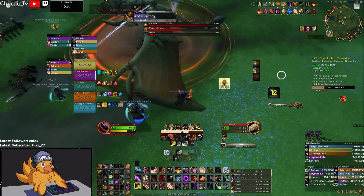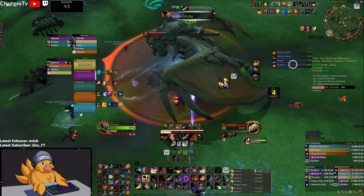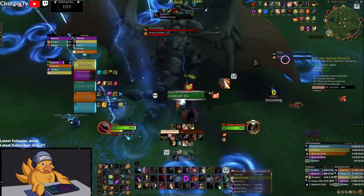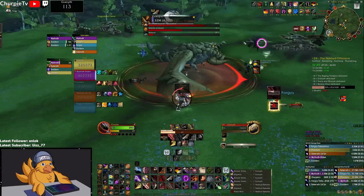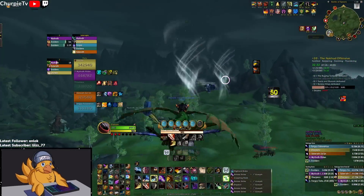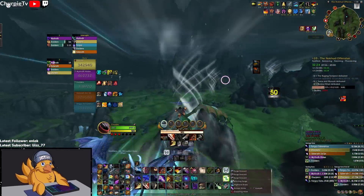A good strategy for the add: when it comes in, bank up some combo points and Kidney it right under the boss, then use Blade Flurry. If you have Between the Eyes up, put it on the add to start cleaving it and the boss simultaneously. If you don't have Between the Eyes up, rely on your team a bit more and keep hitting the boss until you get it, making sure Blade Flurry is on so you're cleaving the add the entire time.